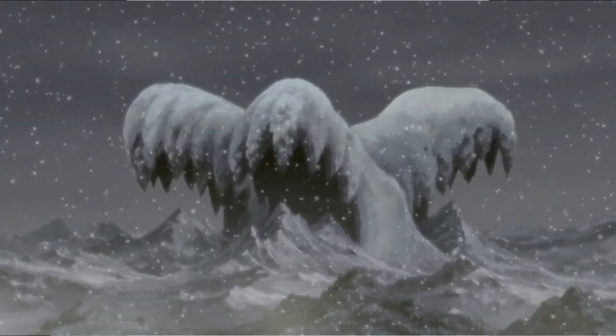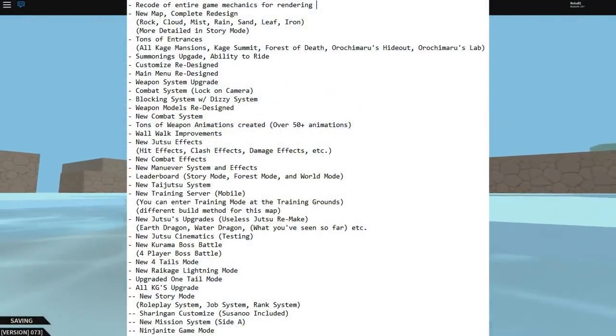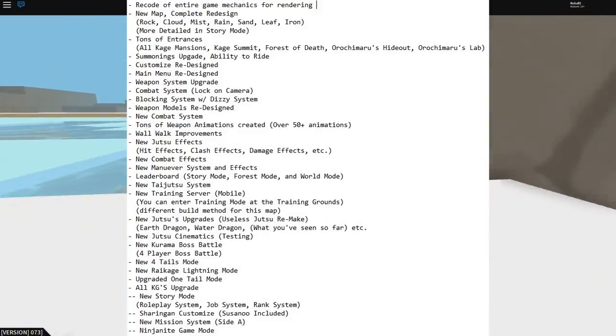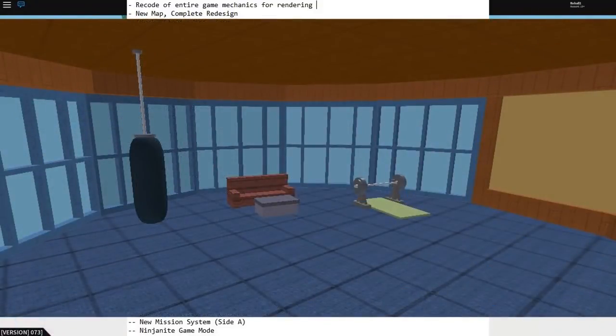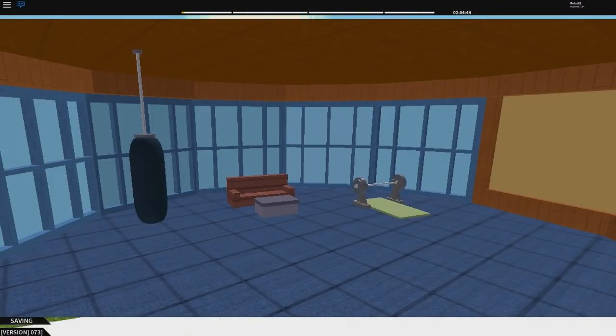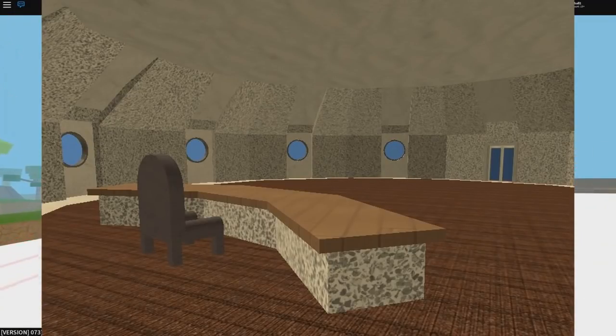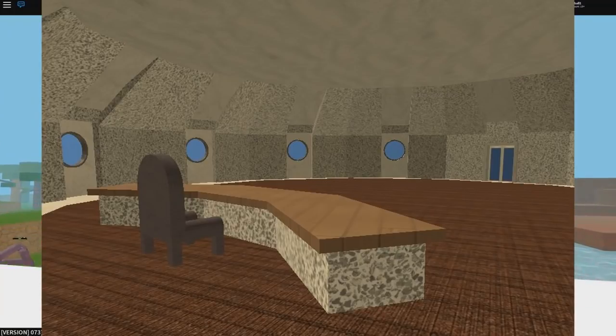The next thing to focus on is the interiors — all the Kage mansions, Kage summits, Force of Death, and everything like that. We have the Cloud Village Kage mansion, the Raikage's mansion, which I've shown in a previous video. Then there's also the Kazekage's mansion, which I've also shown before, and you guys did vote — yes, it is the Kazekage's village mansion.